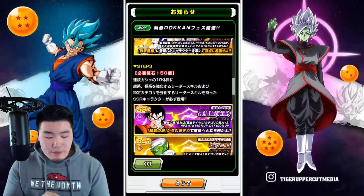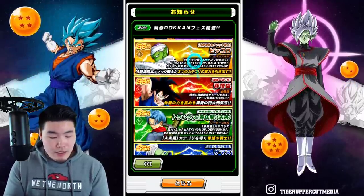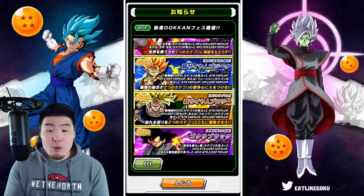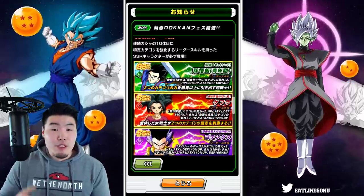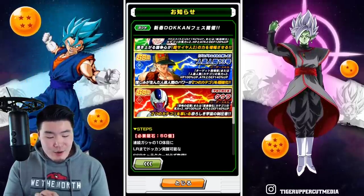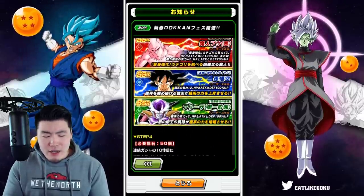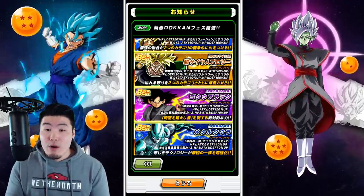Step three is some of the newer category leads — we got Future Gohan, Piccolo, Namek Goku, Trunks and Zamasu, Gogeta and Broly, and so on. And step four is also some of the newer category leads: tech Gohan, Fizz Beerus, STR Cooler. So as far as I can tell, it's different pools of category leads for steps two to four.